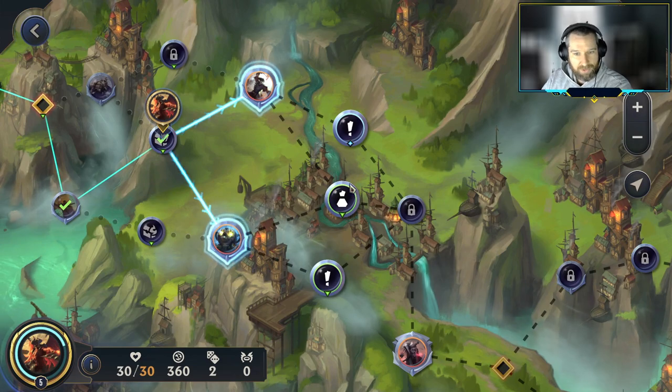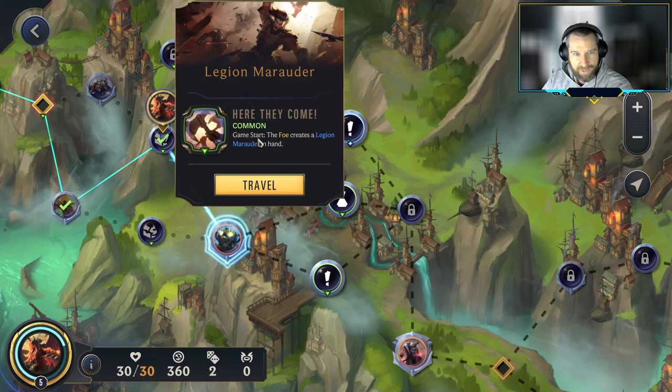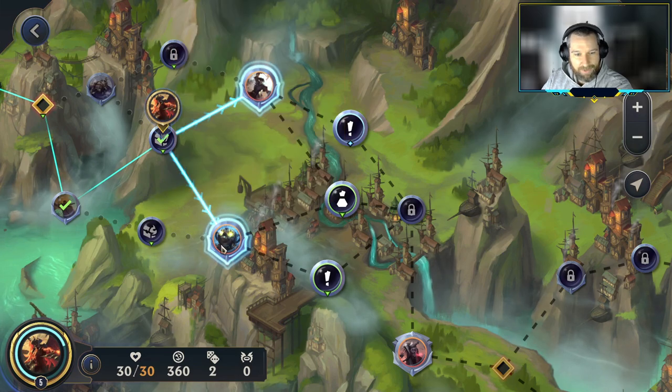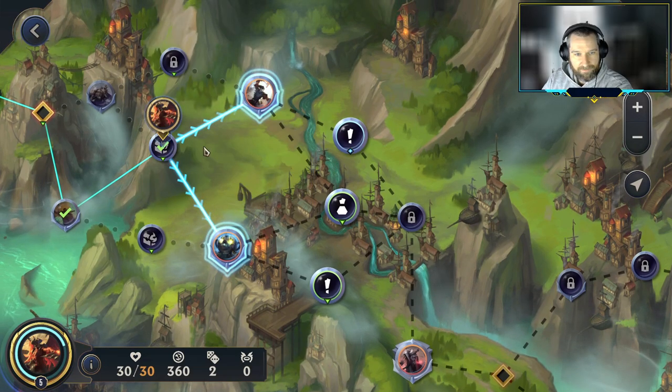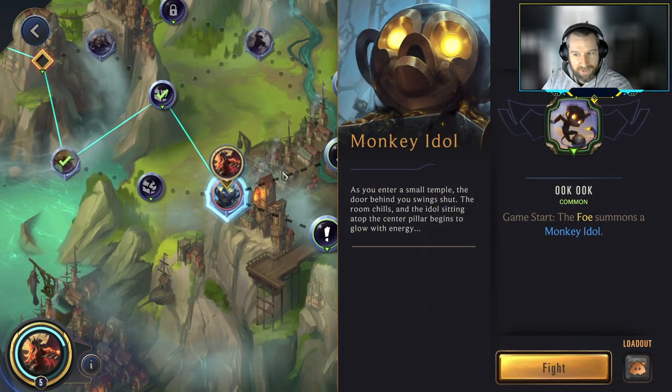We either have a Smooth Soloist — this lets you buy a power, a shop, or a Slotbot. If we're going to be buying powers we'll probably just head to the shop. With the Soloist you get a choice of three, but at the shop you can also shop for cards. So if we're shopping, let's do the shop. I don't think we want to battle the Legion Marauder. The other option is the foe summons a Monkey Idol at game start — that seems a little weaker to me.